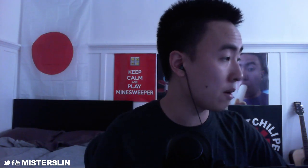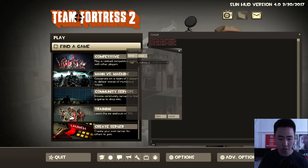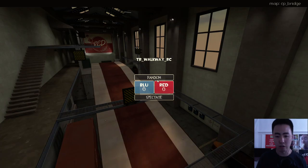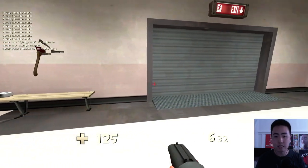That brings me to my second point: come up with a practice regimen that builds consistency and the mechanical skill you need. Every time I open Team Fortress 2, I go to Find a Game, scroll down to Create a Server, and boot up TR Walkway — a standard bot training map that has bots moving in different patterns. I've been practicing scout a lot lately, so even though I'm a medic main, I hop on scout to be able to play other classes in pickup games.